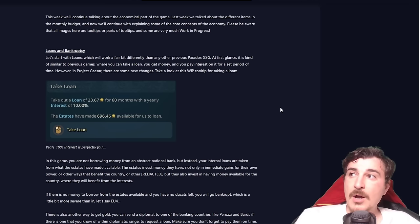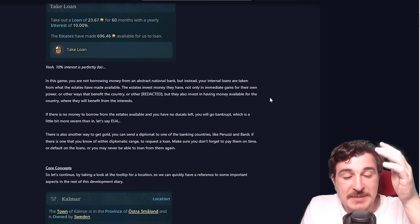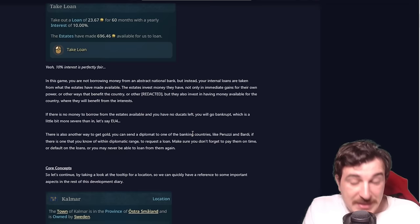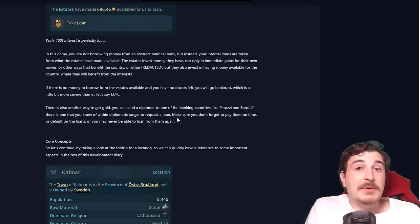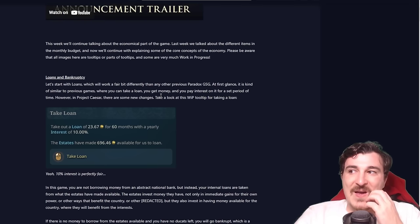Before I finish, loans are really cool in EU5. Loans at default are going to be at 10% interest and you'll be able to take loans from both your estates and from other loan countries — banking city-states like the Peruzzi and Bardi, for example. Not paying off your banking country loans will result in never getting loans from them again in your campaign. The amount of loans you can take from your estates is based on the amount of money they have saved up — not an infinite supply.